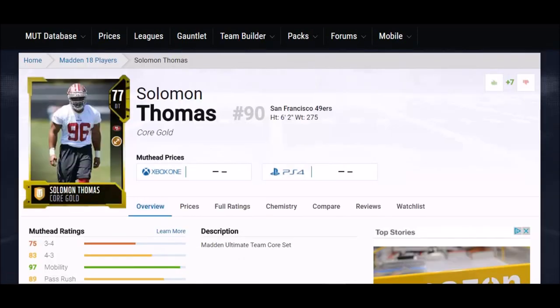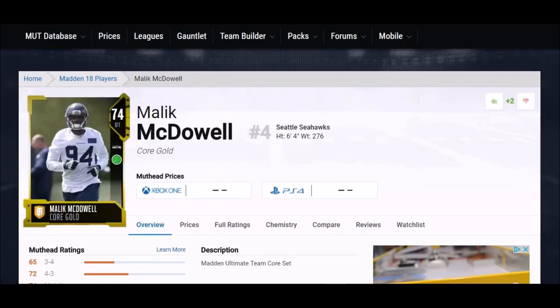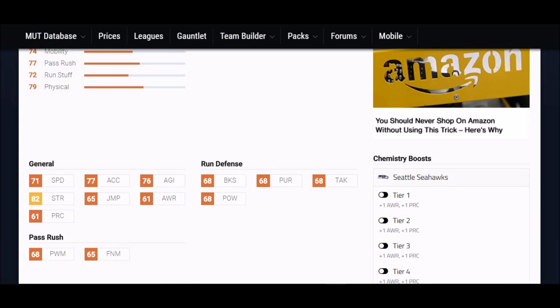Next up, I've got Solomon Thomas — a guy actually compared to Aaron Donald. His 77 speed is the highest of any gold card defensive tackle, second highest of any DT in the game aside from the 90 overall Aaron Donald. Along with his 88 strength, which is outstanding, he's got some of the best physical attributes in the game, and he's just a rookie. Day one, he's probably the best cheapest defensive tackle you can find. Another really good rookie defensive tackle is Malik McDowell out of the Seahawks. He has good physical attributes: 71 speed — for a defensive lineman that's fast — and 82 strength. His other stats are just around or under 70, and 77 acceleration. You should be able to get this card pretty cheap.